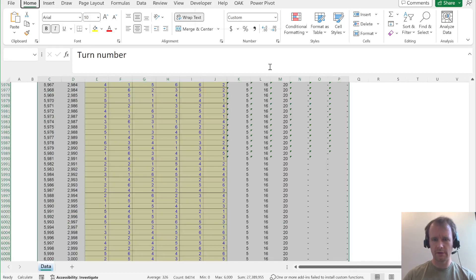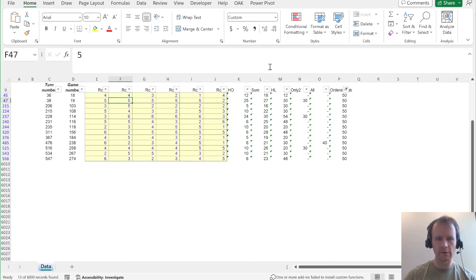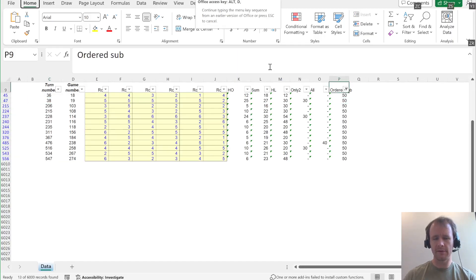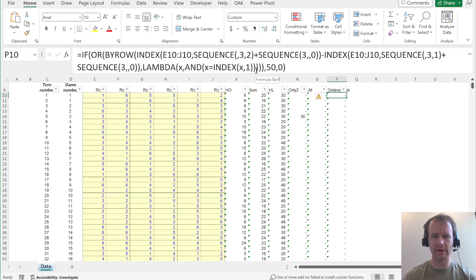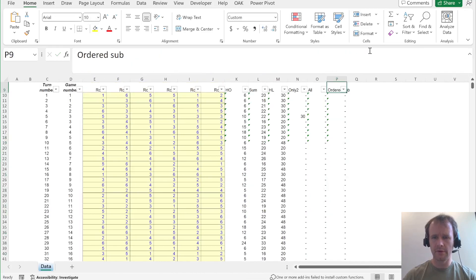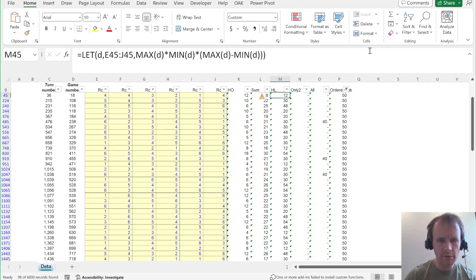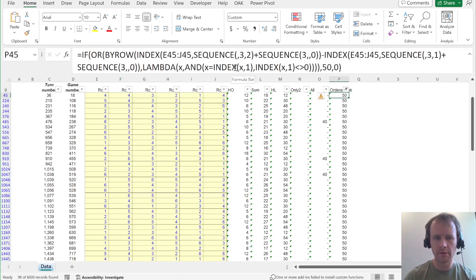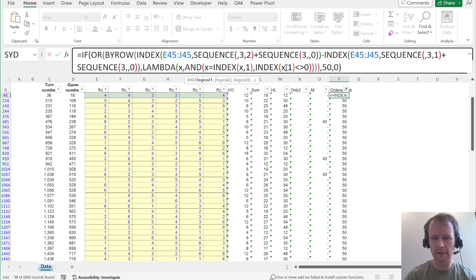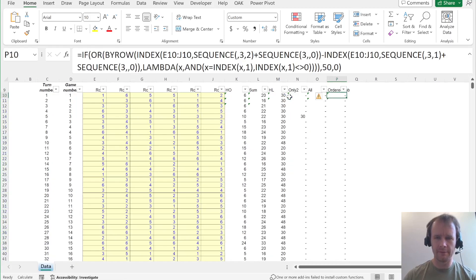Let's do a quick check. I'm sure they've set the data up so that some of these occur. We've got 4, 3, 2, 1 — but those are all the same gaps, all zero. I need to add a condition that the gap is not equal to zero. Let me undo and fix: and(x equals index(x, 1)) and index(x, 1) not equal to zero.